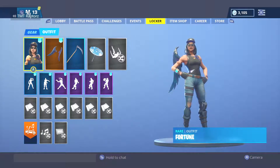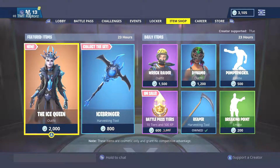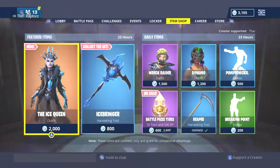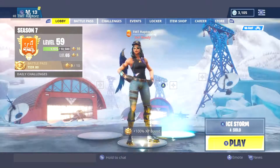Hello everybody, we're back for another item shop video. Today is January 19th, 2019. The item shop today has the Ice Queen. There's no glider, which kind of makes sense because we have a glider from the ice storm challenges for all this ice storm stuff.